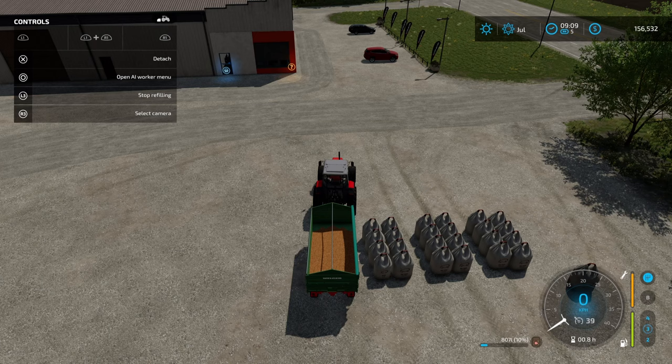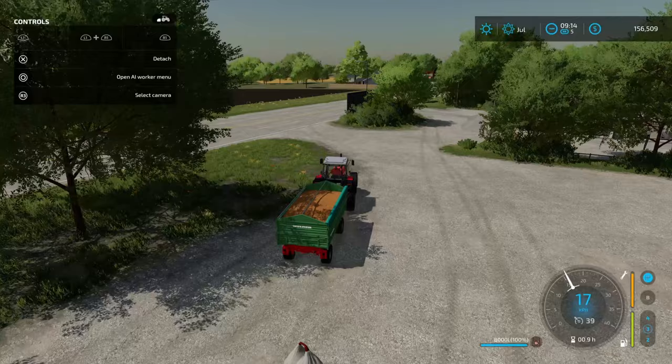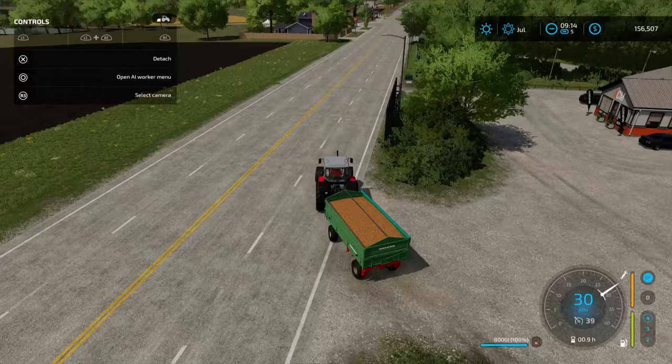The name of the game with this strategy is to keep the pig feed continually topped up so we never run into a situation where we're very low — always maintaining a high level. I'll get these loaded and head on back. Here we are back at the farm — let's get this dropped off. Sending back on a worker to the shop.